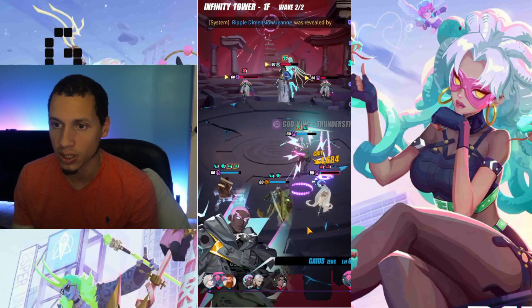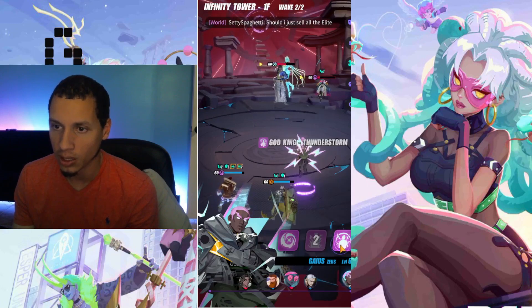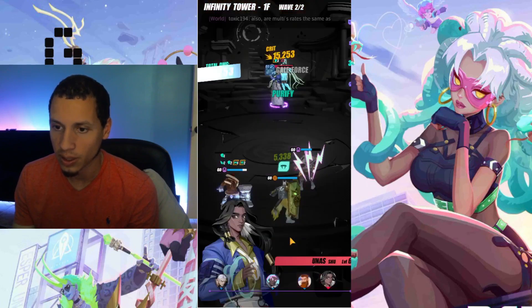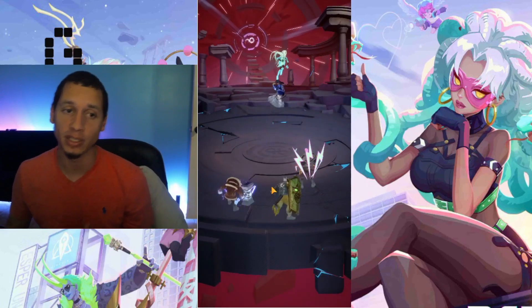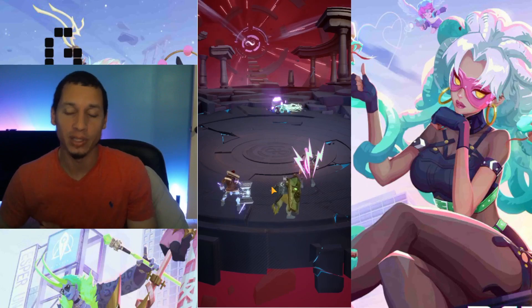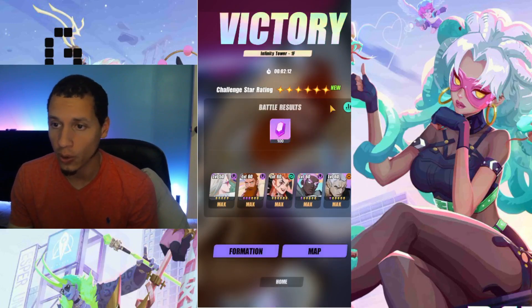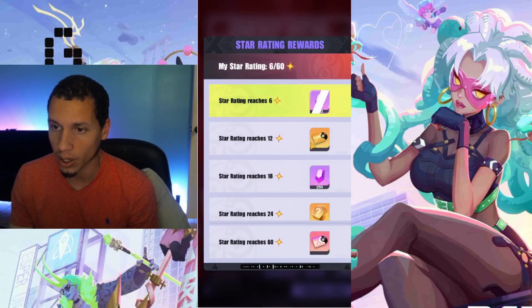That's floor one, guys — we did it with six stars! We'll try floor two next. The buff blocker dispel and Seer with Gaius is so good. This is my tanky team — I was able to withstand damage and still deal out damage with decent supports, and I didn't use any AP manipulation. We cleared it with all six stars and got the reward — a 100 crystal reward.